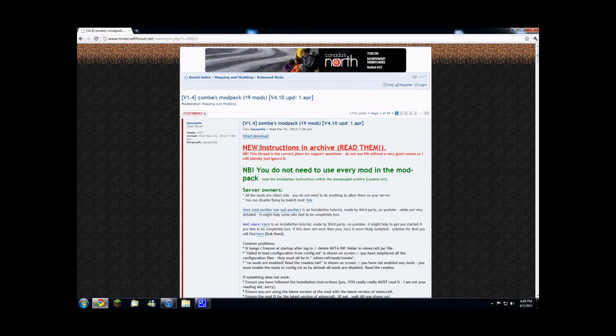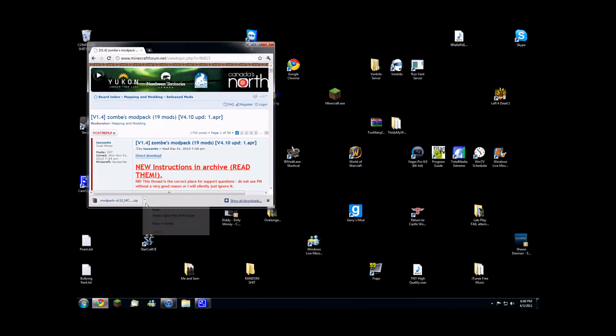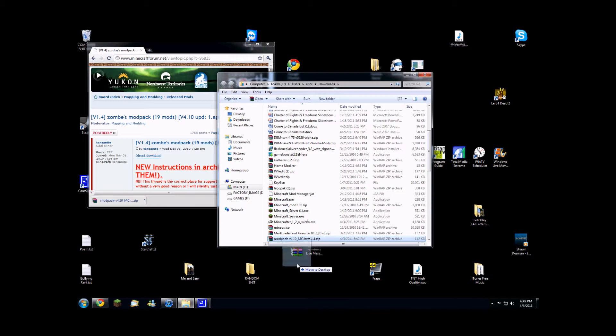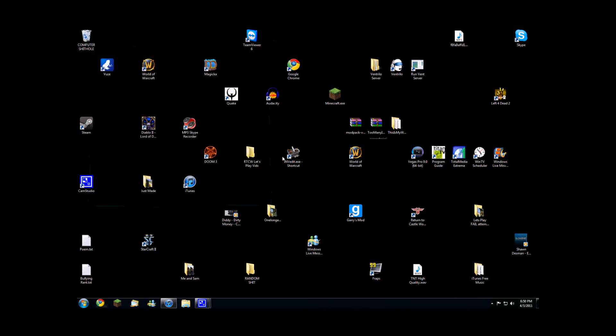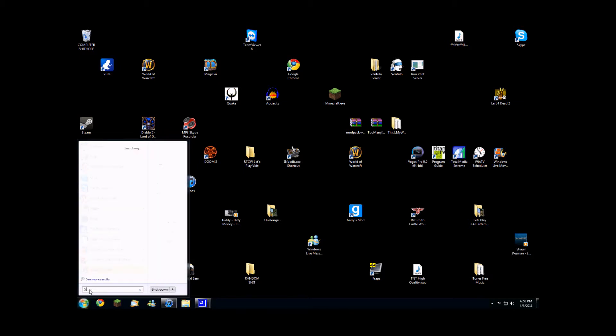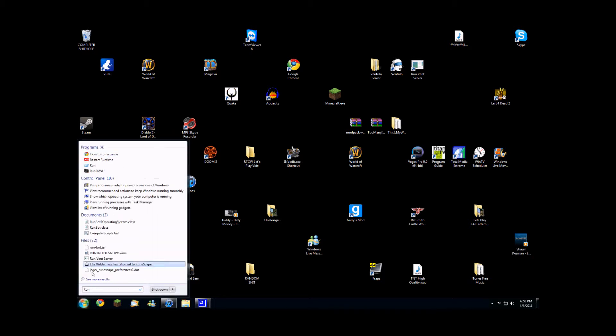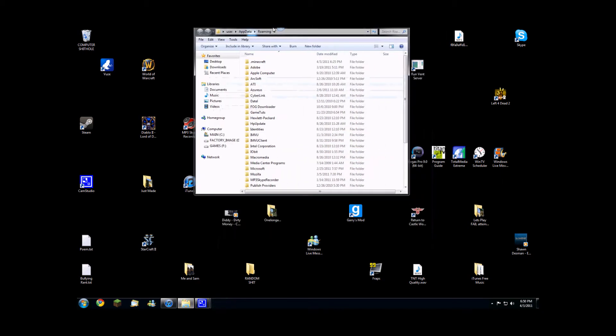And if you have Chrome like I do, you can show it in folder and then drag it here. Once you have it, go into your start menu if you have Windows Vista or Windows 7, and type in %appdata%. And if you don't have Windows Vista or 7 — if you have Windows XP — you click run, search that up, and type the same thing: %appdata%. It should bring up your roaming folder, and you need to find your Minecraft folder.